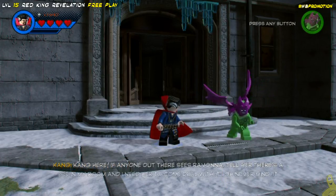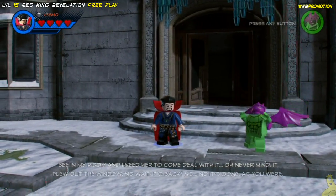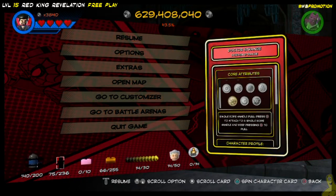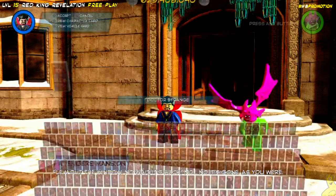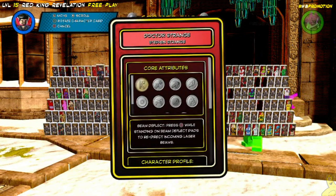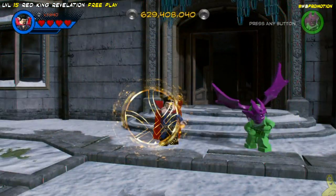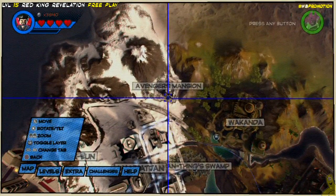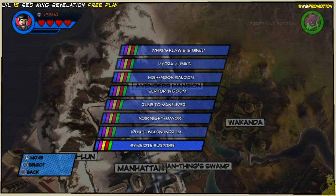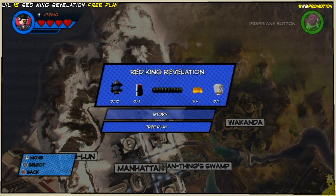Now I wanted to show you something real quick here. When you hit the pause button, you can actually access the character card you have selected. You can flip it over and see the attributes and even find out when their first comic appearance was. One thing I found out late in the game is you can actually spin around the character card while using the character select screen — hold down the character select button, it'll pop up all the different people, hit the button again, and it'll flip the card around and tell you all the specialties and backstory of that character. Pretty cool stuff. Let's go ahead and choose Red King Revelation free play.